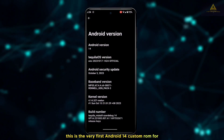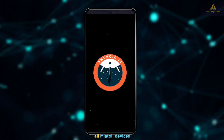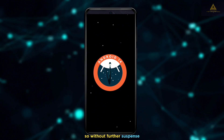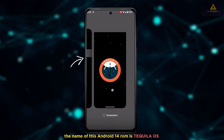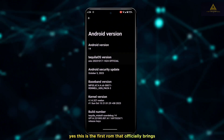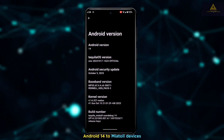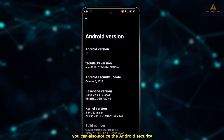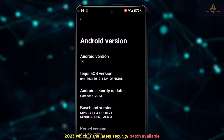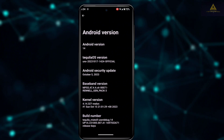This is the very first Android 14 custom ROM for all Miatoll devices. The name of this ROM is Tequila OS — yes, this is the first ROM that officially brings Android 14 to Miatoll devices. You can also notice the Android security update of October 5, 2023, which is the latest security patch available at the moment.